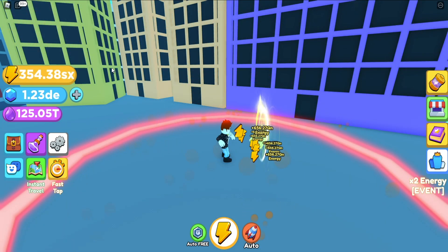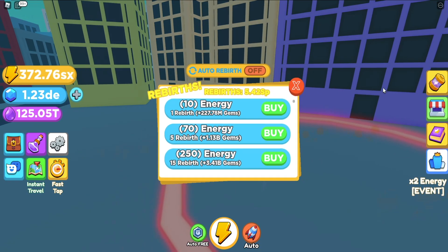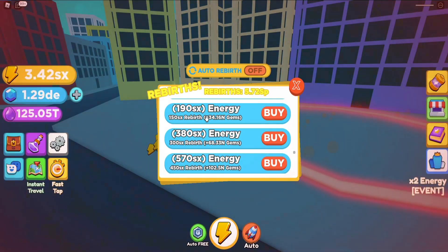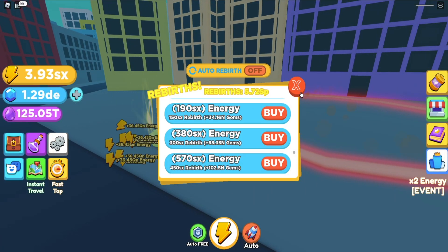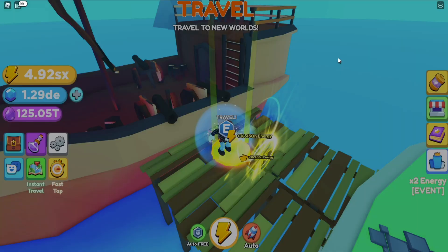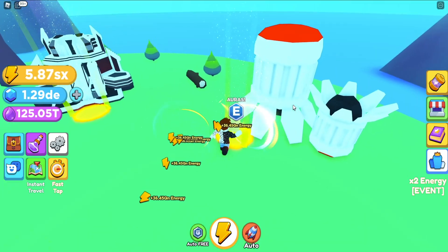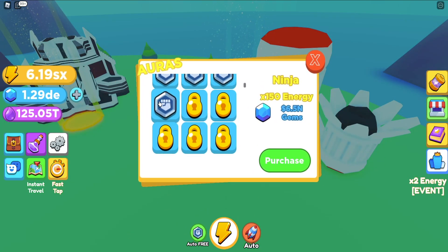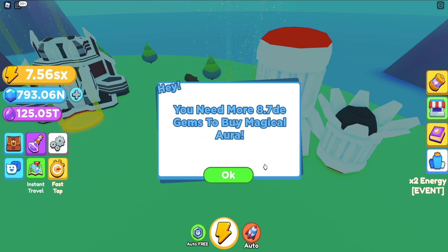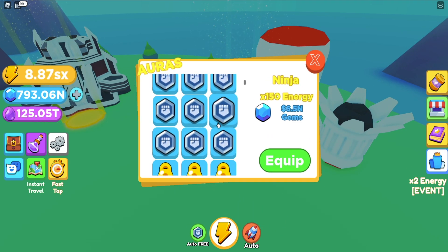All right, I popped an energy boost and spent about 15 minutes here. We have a lot of gems now, so let's go back and see what we can grab from the aura shop. After that we should go back to the rebirth. Let's go to the camp island and see what we can buy. We even passed the N currency and we're way past that — we can get this one, this one, and probably this one too. We jumped from roughly a 120 to 180 multiplier — that's 50% more.